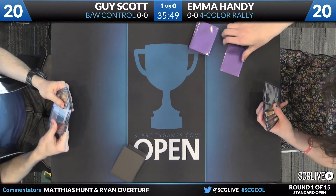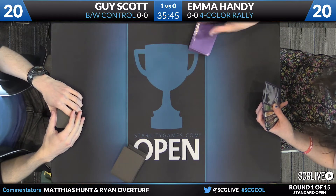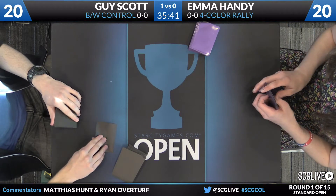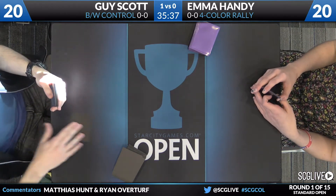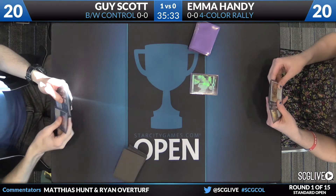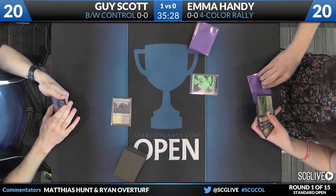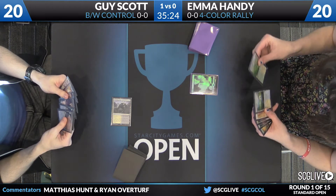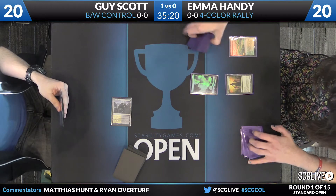For Emma, it looks like a decent six-card hand — maybe slow out of the gates, but it does have a copy of both Collected Company and Rally the Ancestors. She decided to keep her top card but doesn't appear to be in love with it. That scry can be so difficult — if you know it's a weak draw, it's almost like you're consigning yourself to that fate. She does have a fetch land in her hand, so she could just leave it on top to fetch — it's another fetch land she kept on top, so just prioritizing mana here.